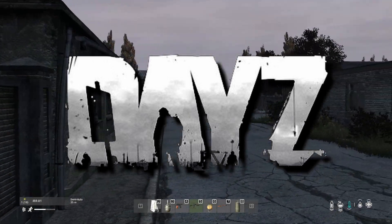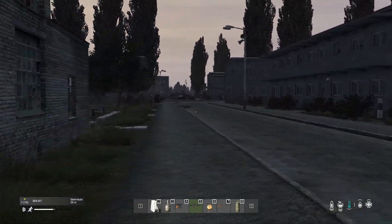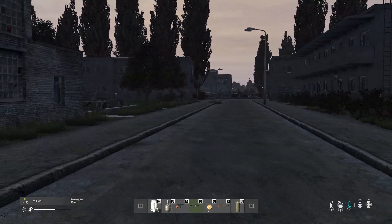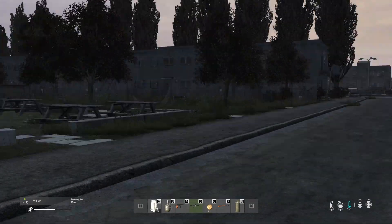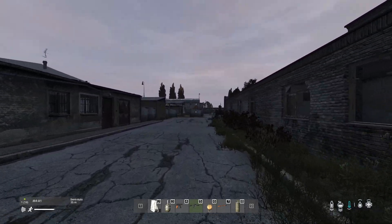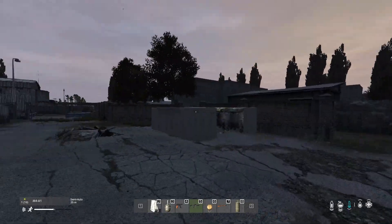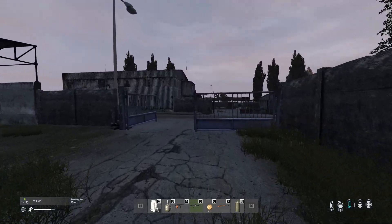What is going on guys, Max here with a brand new video. Today I wanted to talk about something that I've noticed over the past couple of days that is really taking over DayZ, and that is the contaminated zones. The contaminated zones are a relatively new thing that DayZ has added — I believe they added it in late September or mid-September with update 1.14. The goal was to create little areas of gas where higher tier loot spawns. Little did the developers know this is actually going to change a lot of how DayZ is played.